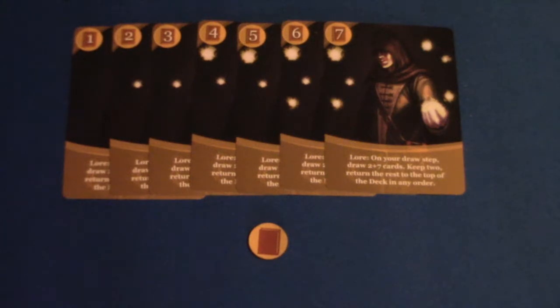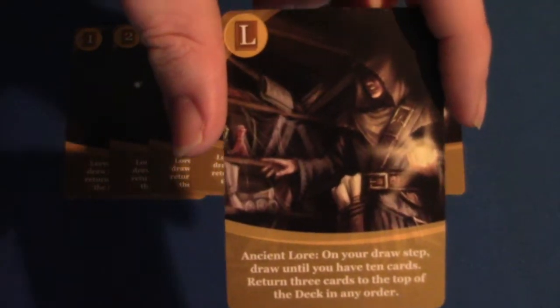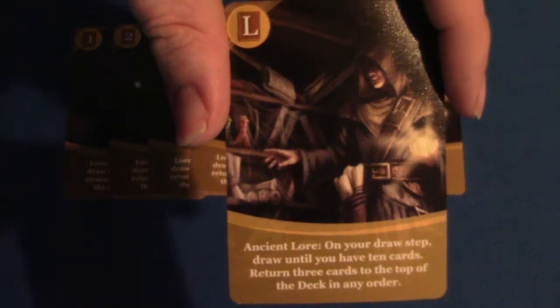This is the lore deck. With the lore ability, on your draw step you draw that many lore cards into your hand based on the level of the card you're playing. You keep two of them and return the rest to the deck in any order.